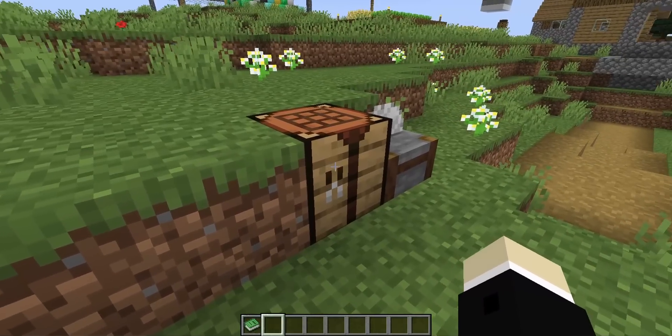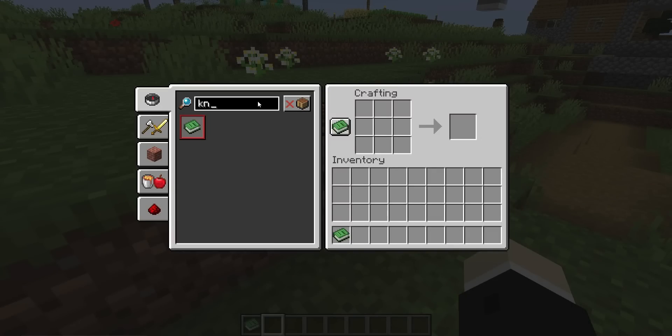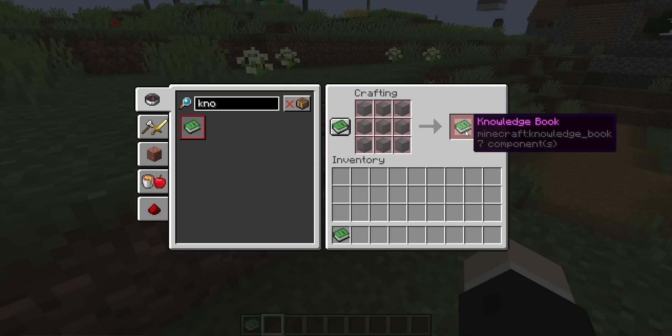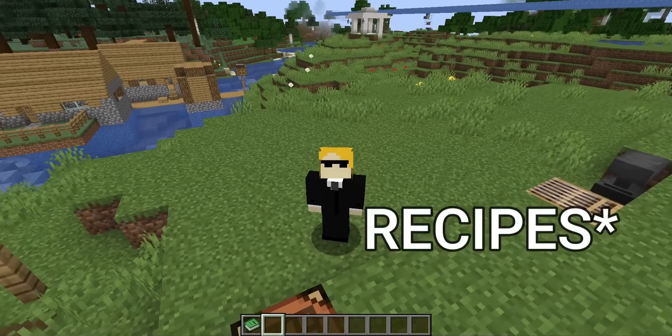Now, if you're a data pack developer, you may be very well familiar with these things as just the dummy item that is the result of custom crafting recipes. If you want to craft an item that has custom NBT on it, well, you can't do that. So instead, you specify whatever crazy recipe you want, and then when the player picks up the knowledge book, there's an advancement that detects when you do that, it deletes the knowledge book from your inventory, and then it puts the custom item directly into your inventory. That's how custom crafting recipes worked.